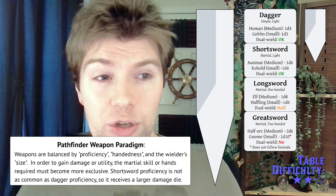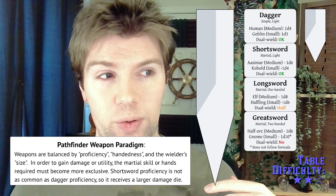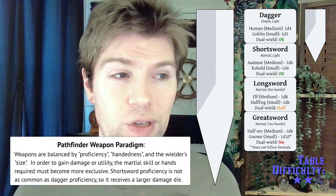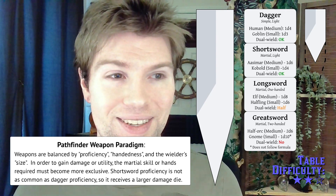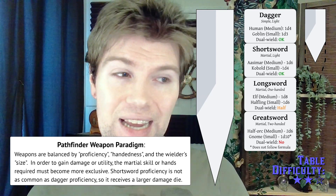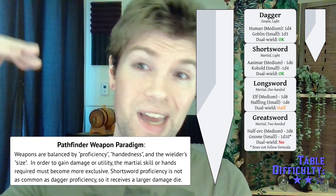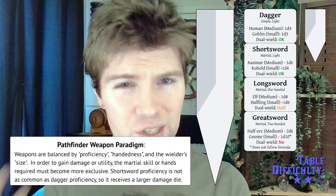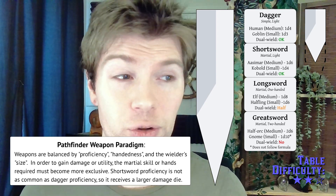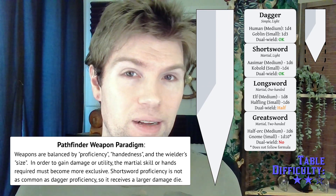You do more damage if you're a larger size. A human does 1d4 with a dagger; a goblin, being small, does 1d3. That would get to be a lot of bookkeeping fast. But for most weapon sizes, the upgrade is obvious — you're going from d4 to d6 to d8 as you go down a size category, and presumably d4, d6, d8, d10, d12, or 2d6 going up. It only gets weird going from d4 down to d3.